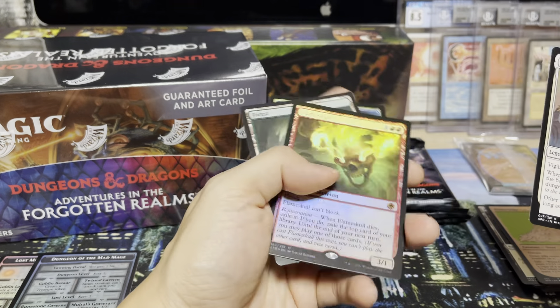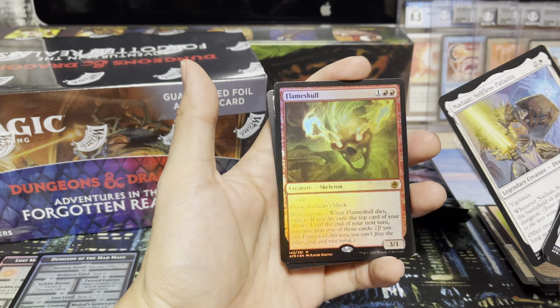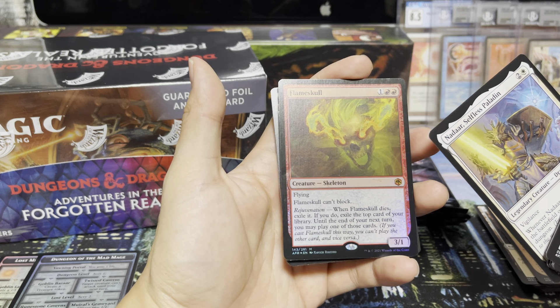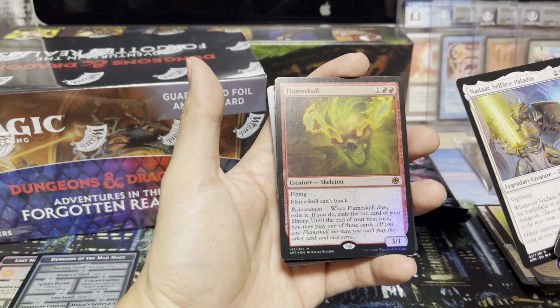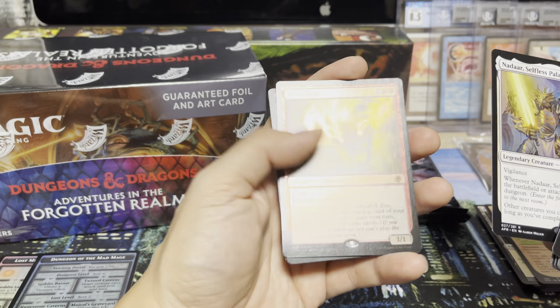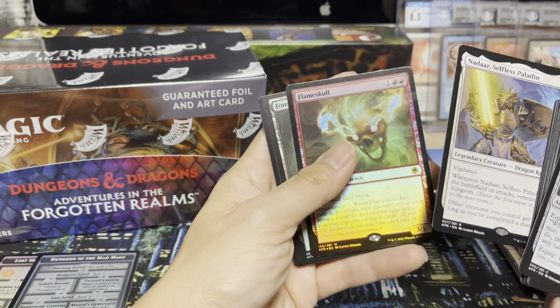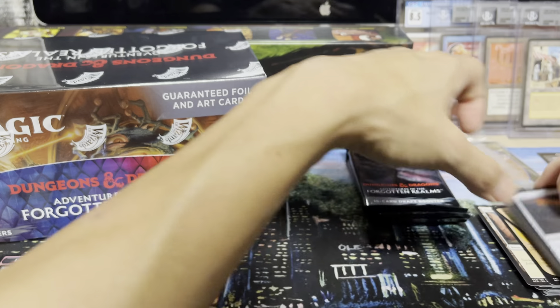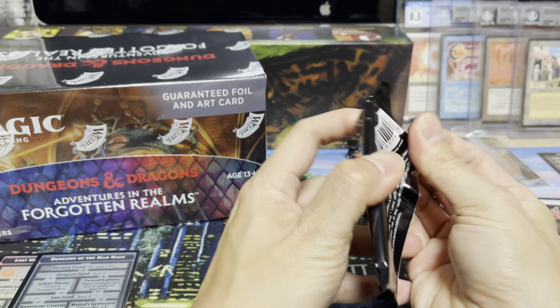Foil mythic — Flameskull. Not the most powerful mythic; I think the blue dragon is. It can't block, it's a flying 3/1. Whenever it dies, exile it. If you do, exile the top card of your library and until the end of next turn you may play that card. Feels a little underpowered for a mythic, but still nice to have a foil mythic in the card pool.